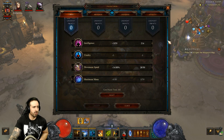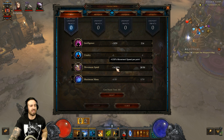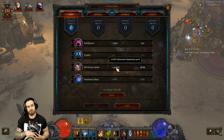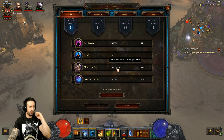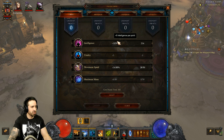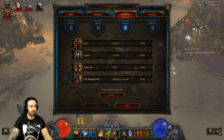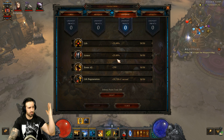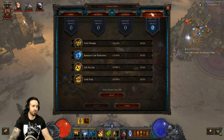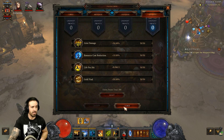For paragon points: make sure your movement speed is capped at exactly 25, combining bonuses from gear and paragon points — I've got 11 on my boots so 14 in paragon equals 25 maximum. Everything else goes into intelligence. With offense, pump points into attack speed first, then critical hit chance, critical hit damage, and cooldown reduction last. With defense: resist all, armor, life, and life regen. For utility: area damage, resource cost reduction, life per hit, then gold find — in that order.